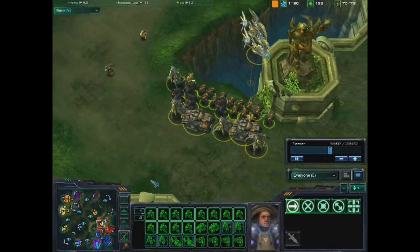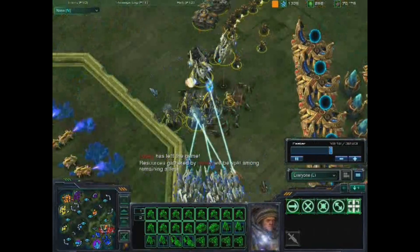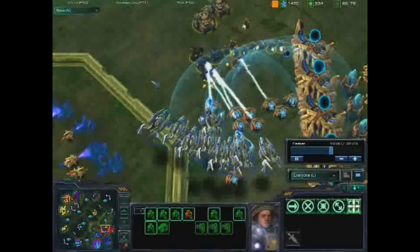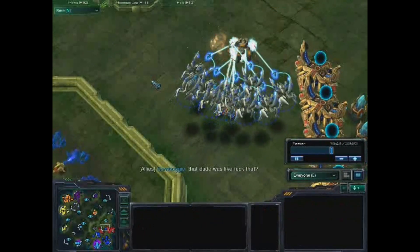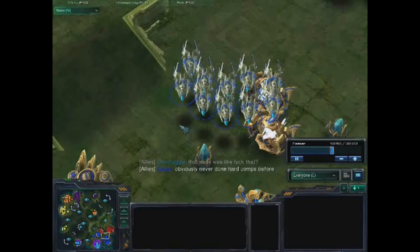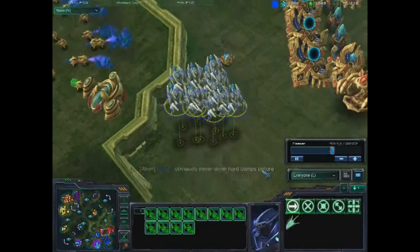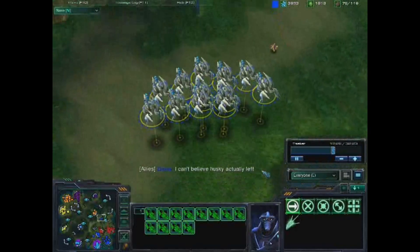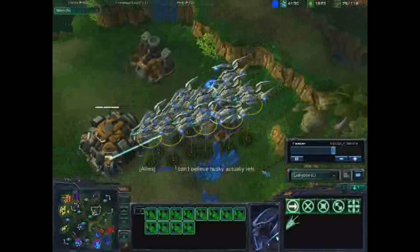He pings the map and then he leaves - right there. Husky has left the game. And I was like, really? Because I prepared for this. Here comes my Void Ray army that I've been crafting the entire time, and we literally dropped this entire attack force - taking them all out, didn't even lose one Void Ray. I assumed that Husky has never played against hard computer before, because that was actually an easily manageable attack force. You can see I just completely destroyed them.